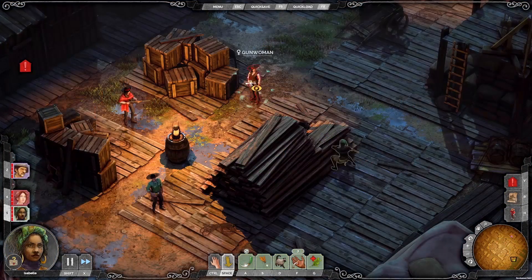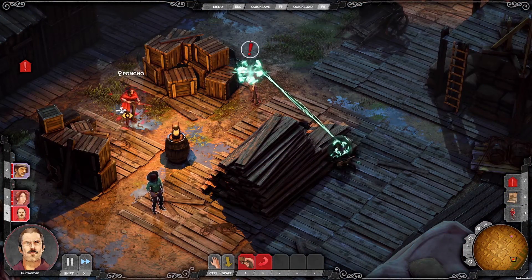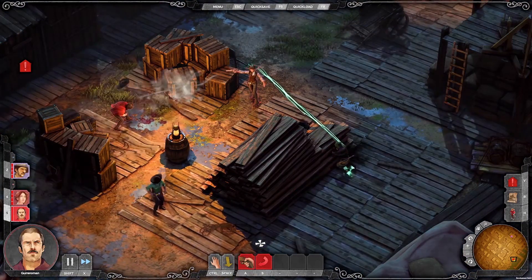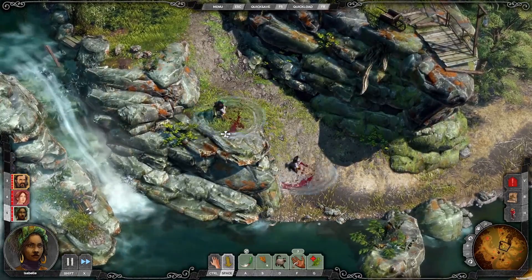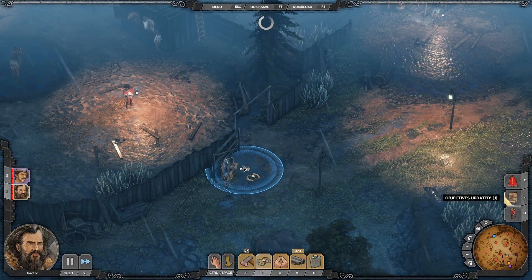Lastly, there's Isabelle. Isabelle utilizes voodoo magic, introducing a supernatural element into the game. She can use mind control to force guards to shoot each other, and can connect living beings so that what happens to one happens to the other. You can even do this with animals for some particularly weird results. That's it for the characters.